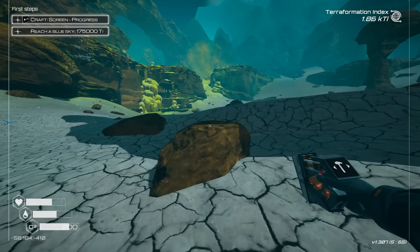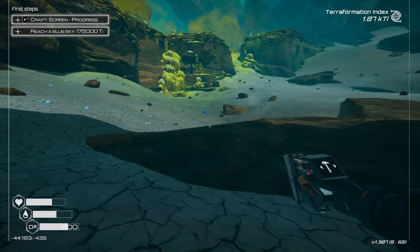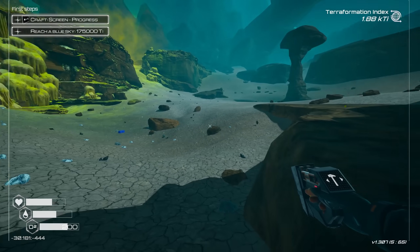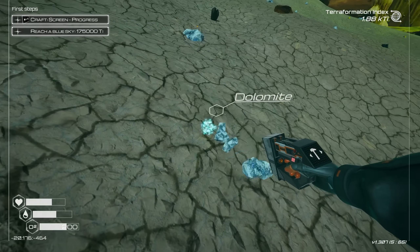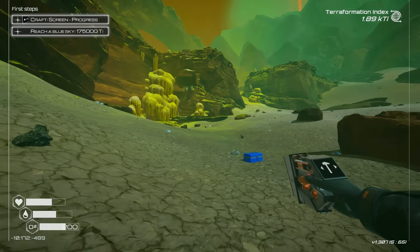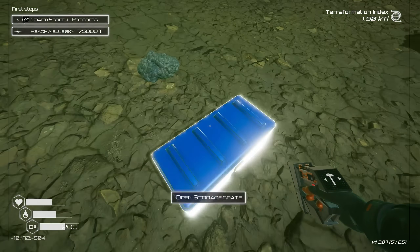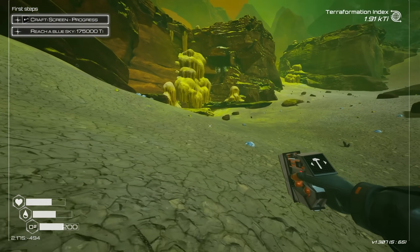And space food — exactly what I needed. Look at this though. This is such a beautiful game, man — I'm so happy I'm back in this. I have no idea what this poisonous zone is, but I'm assuming it's poison, so we're not going to get too close. Lots of dolomite here — it's too much dolomite. And we got a full inventory anyway, so we'll be back to this.